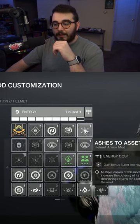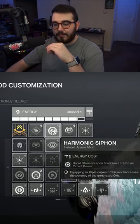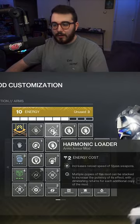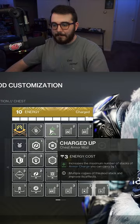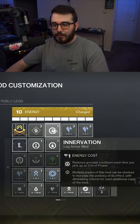For our armor mods, on the helmet I'm going with Ashes to Assets, Heavy Ammo Finder, and Harmonic Siphon. On the gauntlets, we're rocking Double Firepower with Harmonic Loader. For the chest piece, we have Double Harmonic Reserves with Charged Up. For the boots, we have Double Stasis Weapon Surge with one Innervation.